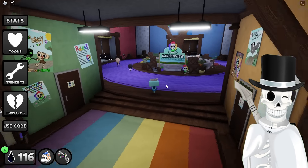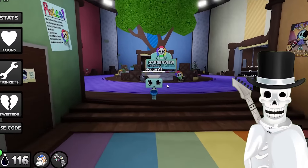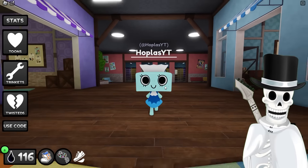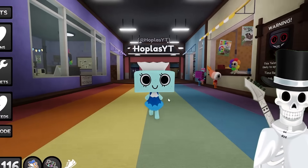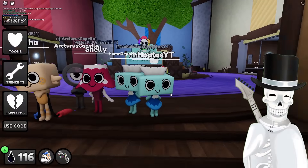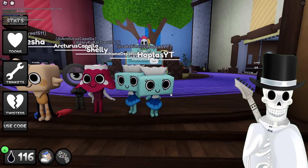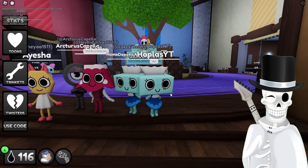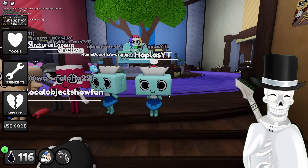But this lobby looks pretty dead. Everyone's just playing Ring Around the Rosie instead of actually playing the game. So let's switch up lobbies. Now that we have our toon laid out, we have one more important thing that we need to do. We need to set some challenges. My challenge for this video is to survive a chase with the main Twisted for longer than a minute. My other goal for this video is to make it to floor 20.